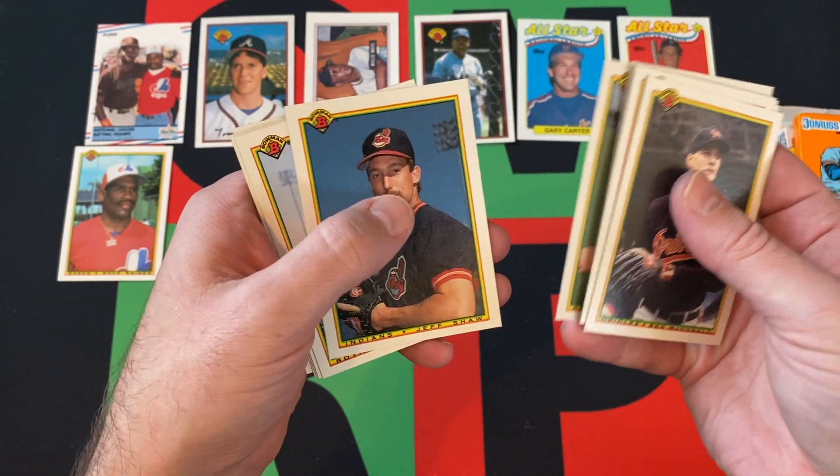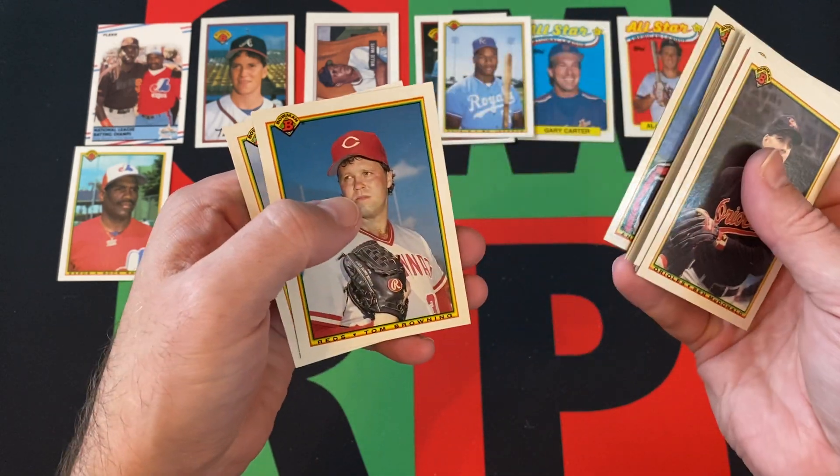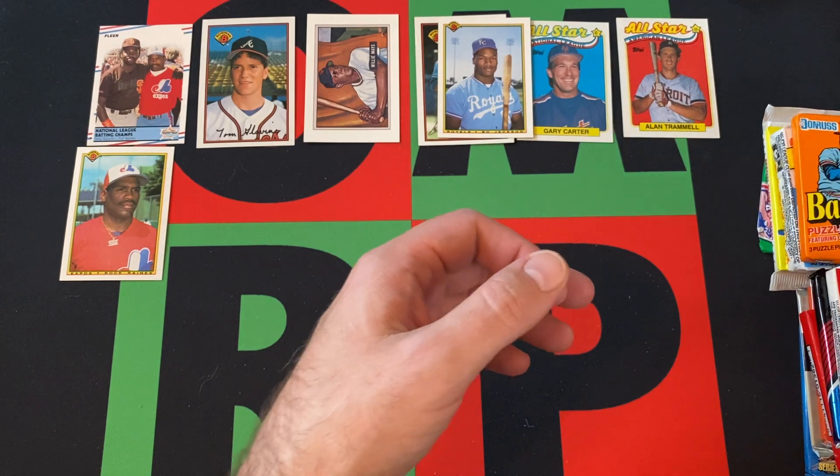Tom Browning and Kevin Brown — Brown and Browning. Moving on to 90 Donruss.